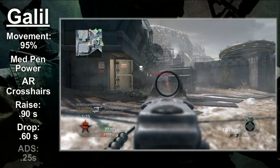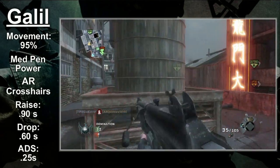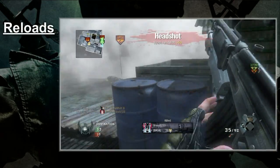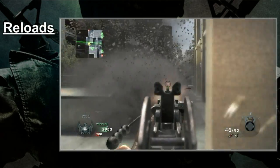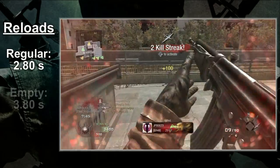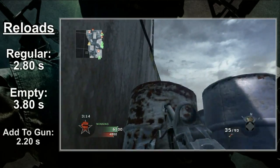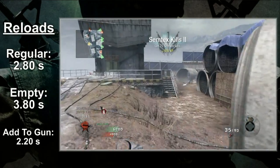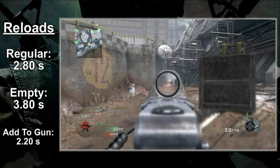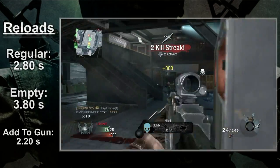The Galil aims down the sights in a quarter second, which is standard for an assault rifle. The ADS time is decent enough — Sleight of Hand Pro isn't necessary. The base version of Sleight of Hand, however, might be needed, because the reloads on the Galil are horrible. The gun reloads in 2.8 seconds by default, or 3.8 seconds if the mag is empty, with bullets entering the chamber at the 2.2 second mark. The Galil easily has the slowest reloads of any assault rifle. The Galil pays a price to get that 35 round mag, and this is it — the reload speed is pathetic. Sleight of Hand will be your friend.